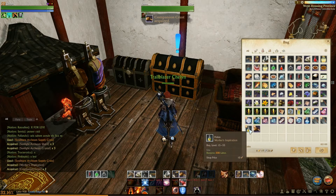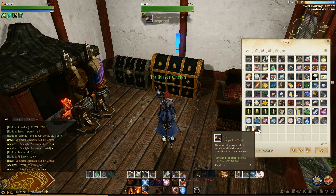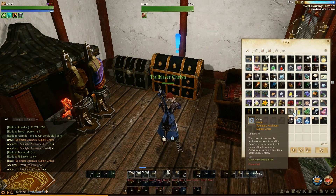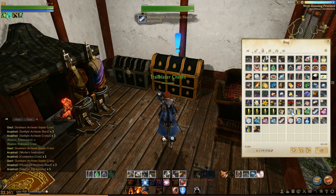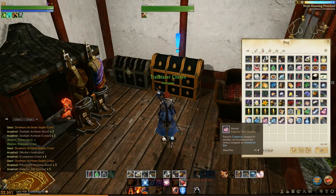Worker's Inspiration and Companion Crest, which will help my bears. Moonlight Archeum Crystals and Sunlight Archeum Crystals. Moonlight Archeum Shards and Superior Fire Lunarites.